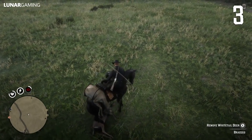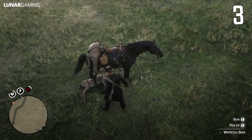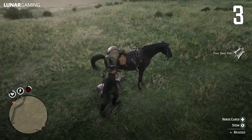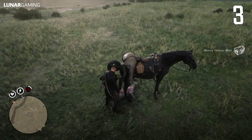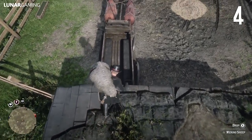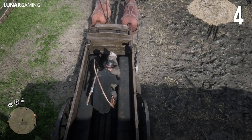To avoid a long skinning animation and save time, stop your horse just over the top of the animal before skinning. To get extra cash, bring a wagon hunting with you and throw the carcasses in the back to take them to the butcher, like here at Emerald Ranch.